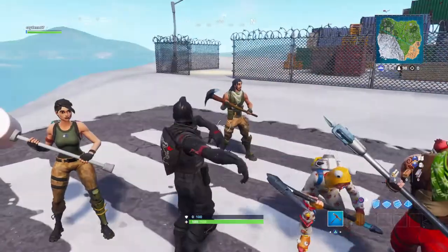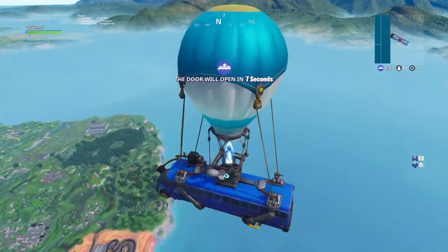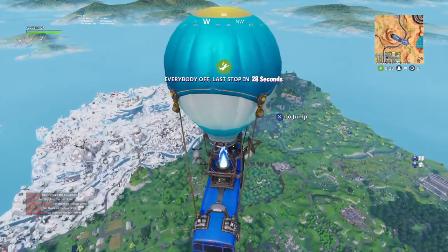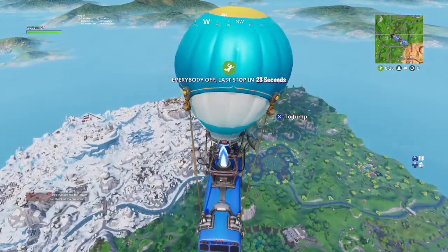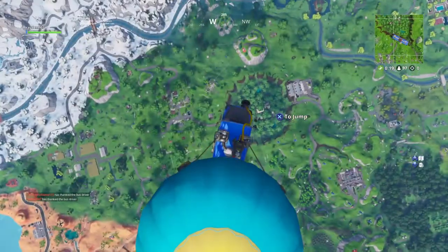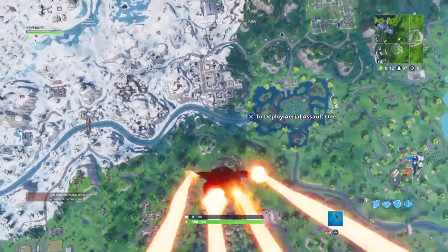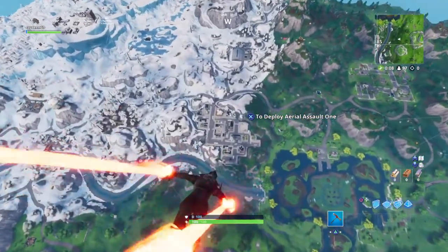Doing the Flamingo emote — you can see the red eyes. The skin is awesome. I love the whole black theme with the red accents. It's the best knight in the game and has the coolest back bling — a dragon breathing fire looks way cooler than a llama standing on its hind legs.